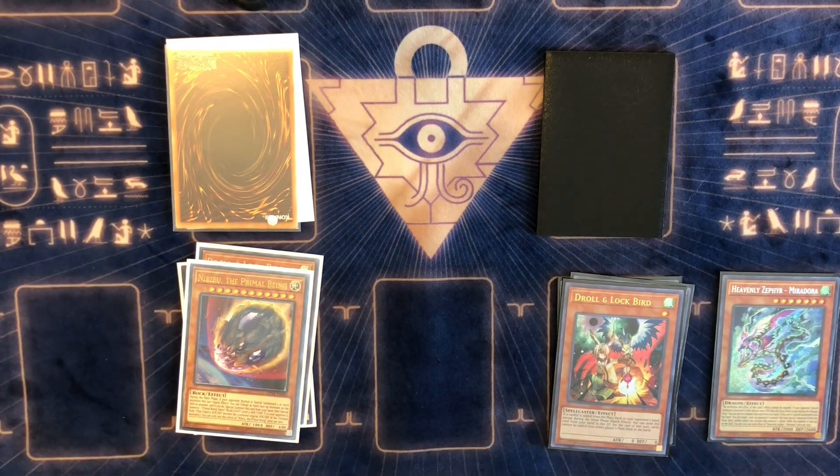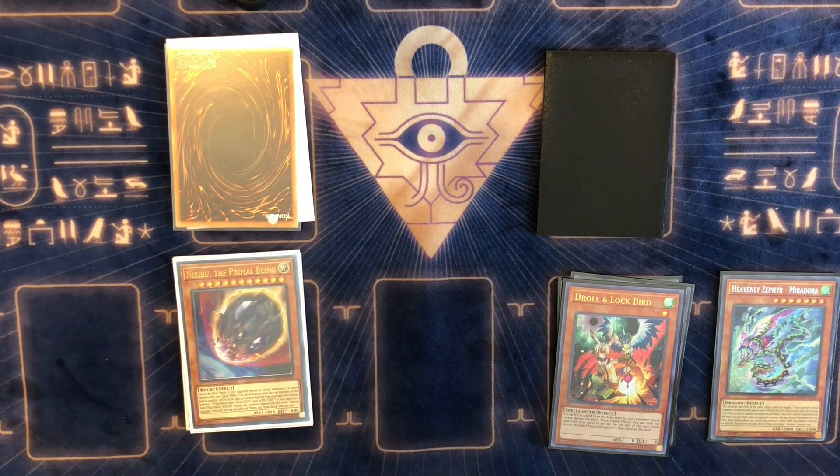At number four, also Nibiru and Droll & Lock Bird — what are the chances! My take on Droll & Lock Bird: I know you said it's mainly formatted towards Drytron, but it also hits a lot of decks that play pots — Pot of Prosperity, Pot of Extravagance, Pot of Desires. It hits Virtual World when they open pots. It hits Invoked Dogmatika — terraforming into Magical Meltdown into Aleister into Invocation. If I can hit you on the terraforming or Magical Meltdown, that's huge. It also hits Dragon Link and Drytron.